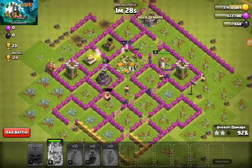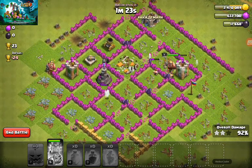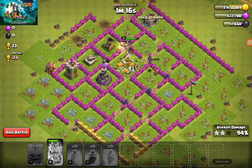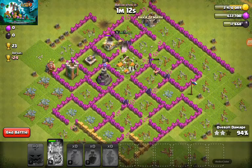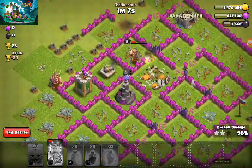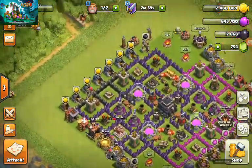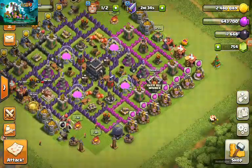I don't think we're going to get 100% — probably around 94 or 95 if we destroy the mortar. All that's left is a wizard tower, a cannon, and an archer tower. So that's the end of this attack.